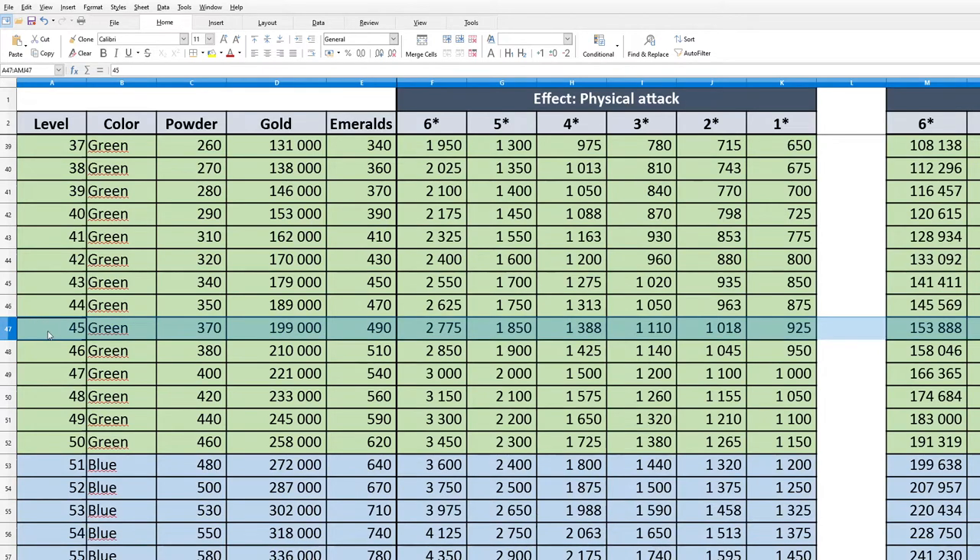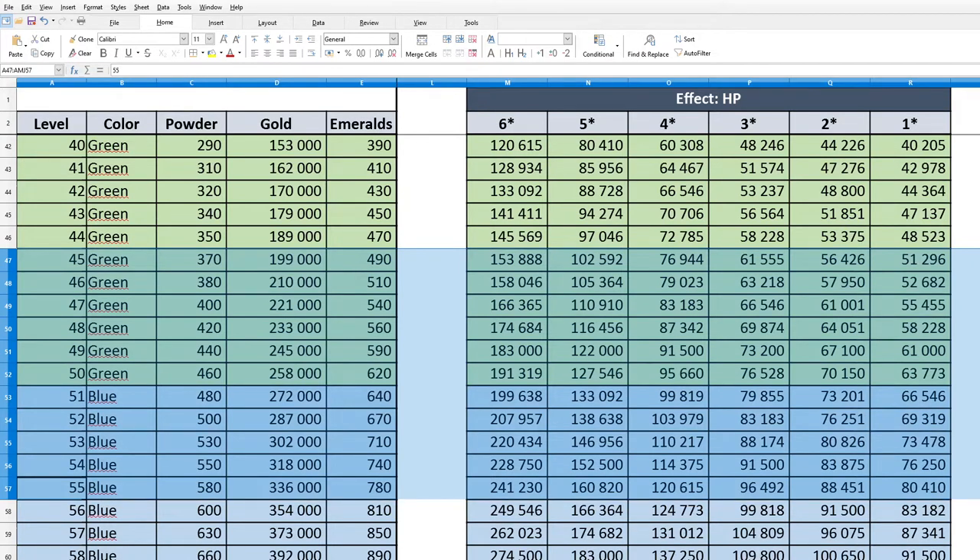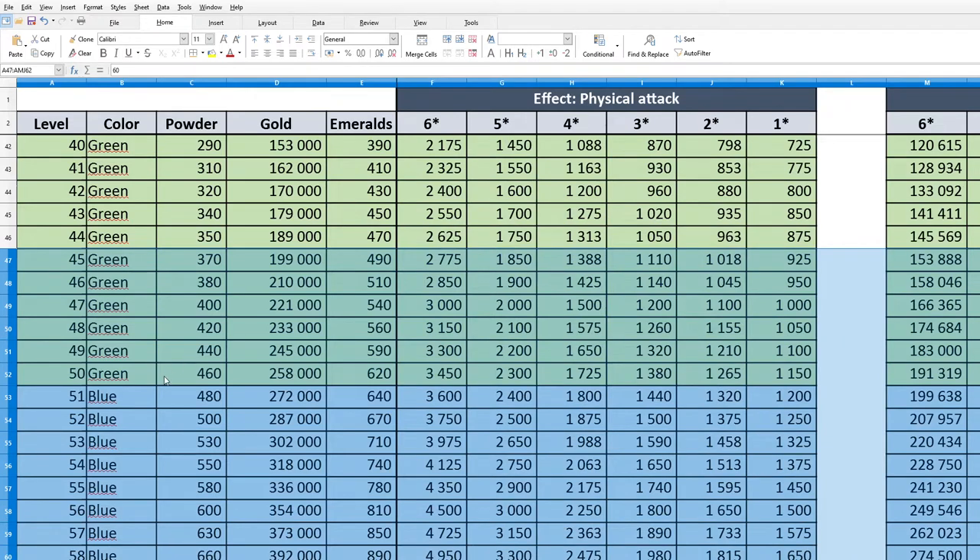If we aim for 45, this is what we're getting on the right — not much physical attack. But between 45 and 55 we almost double the bonuses. If we do 60, we double the bonuses — just one level of difference. So I will aim for 55, and essentially spend to level 55 on one titan on one artifact, then go to another titan and artifact, and rinse and repeat.